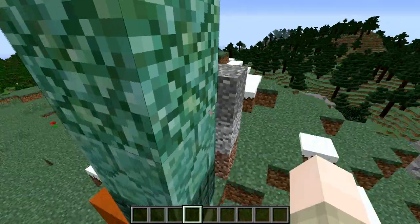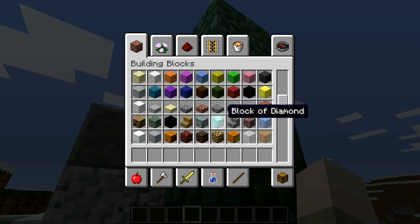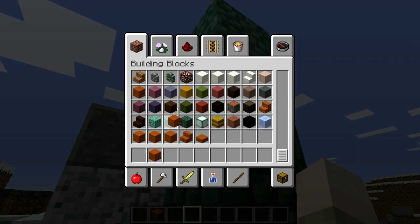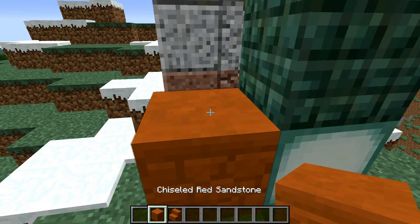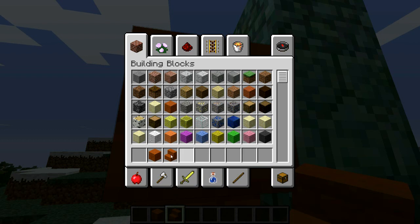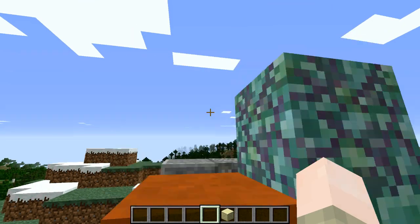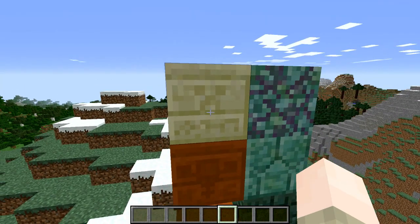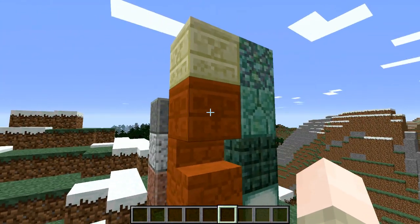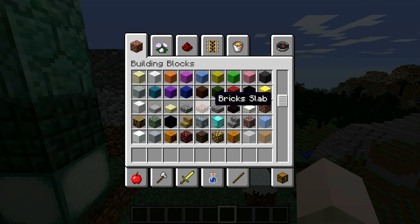We have dark prismarine, prismarine bricks, and just normal prismarine — those look pretty cool. I really love that ocean-y color. Really quick, let me show what the chiseled red sandstone stair looks like. Look what's engraved in it — the wither! That is so cool, because you know how in normal chiseled sandstone there's a creeper face? Well now there's the wither in this one. That is pretty awesome.